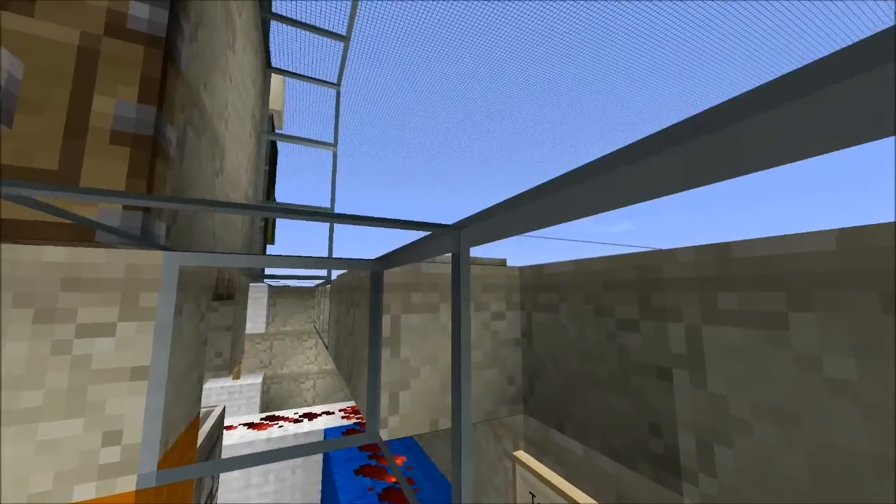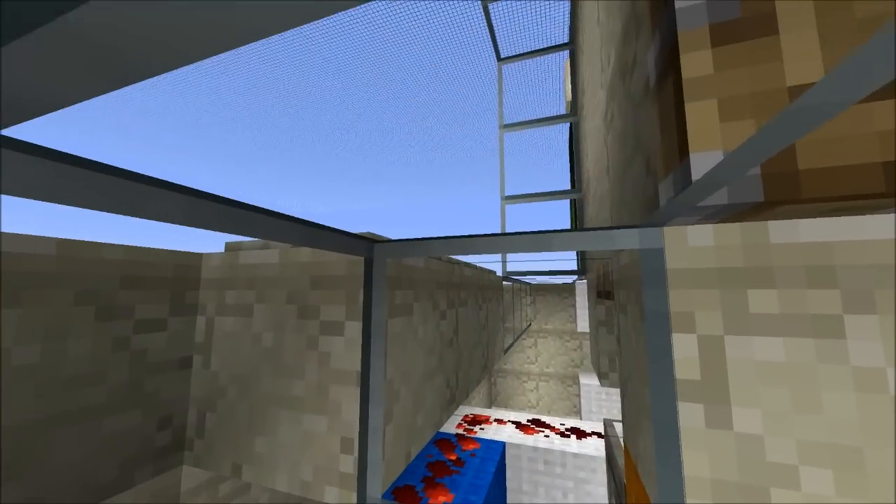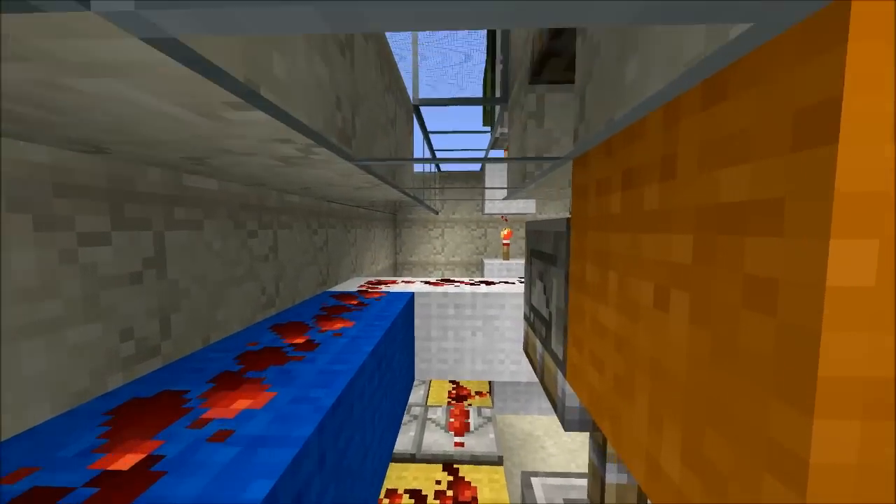When a player stands on one or more pressure plates, they power the redstone located directly below them, situated on the blue blocks.